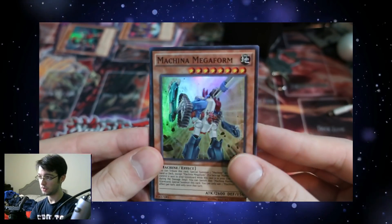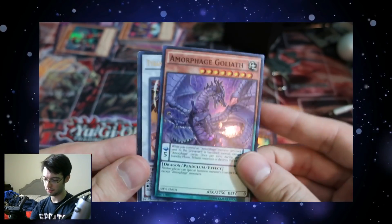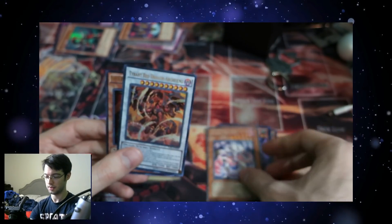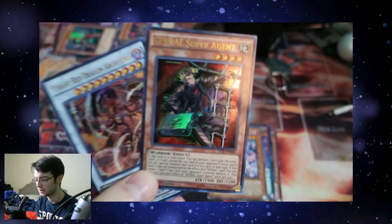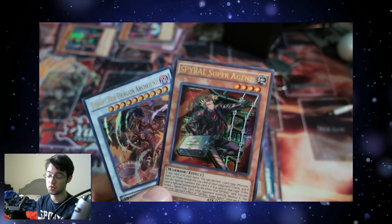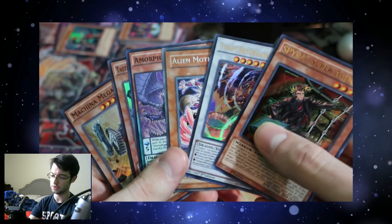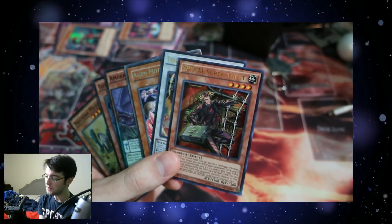Recap time. The cards I actually give a damn about were the Megaform, the Toadie, the Goliath, and I just liked the Alien Mother thing because it's kind of an old card — it was funny to see it. And then our two Ultra Rares: Spiral Super Agent First Ed. I already have a playset, so this one's just straight trade bait. Hey guys, let me know in the comments below what you think of this weird Target repackaged thing — it was 20 bucks, you got a Special Edition, plus a couple of packs and the HeroClix thing. That was kind of neat.